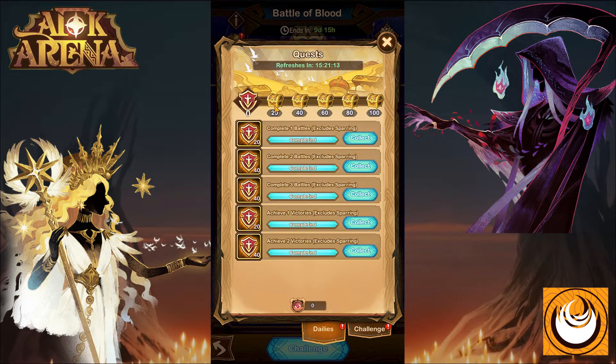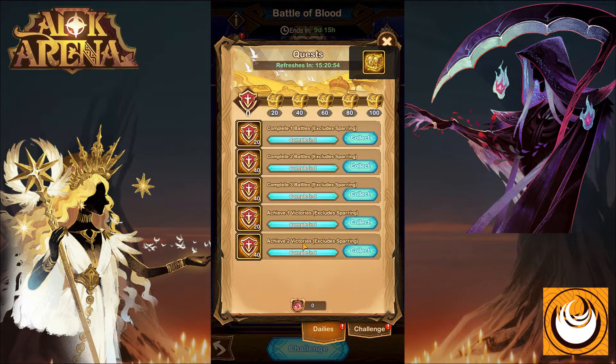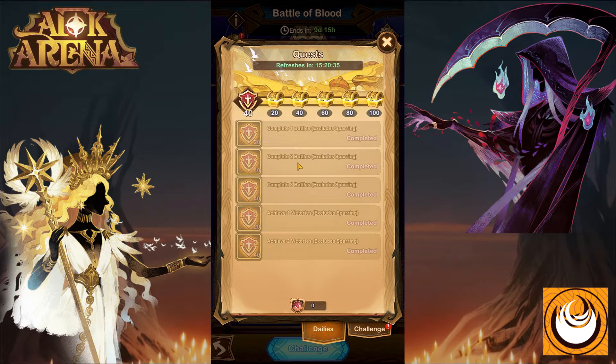Similar to the challenges, the daily rewards include EXP, gold, dust, a summoning scroll, and a variety choice chest which includes engraving materials, signature item upgrades, twisted essence, and PO coins. These daily challenges are slightly easier to complete compared to the longer duration challenges such as completing a certain amount of battles or achieving victories. Once you have completed them, simply click on collect and you'll be able to get all the rewards for that specific day.